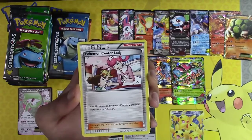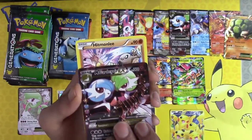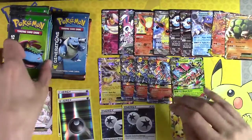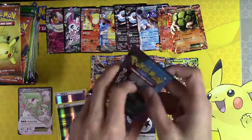Wobbuffet, Pokemon Center Lady, Evo Soda, Magikarp, Mega Gardevoir EX again! Welcome to the bench — second Mega Gardevoir EX, glad you could make it. Let me slide all these down real quick — there we go, that's better.